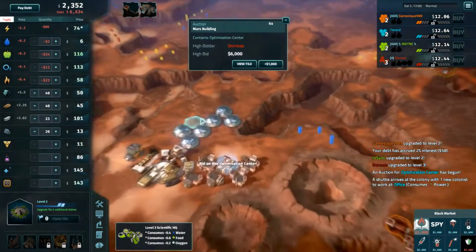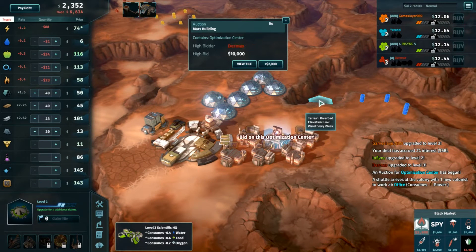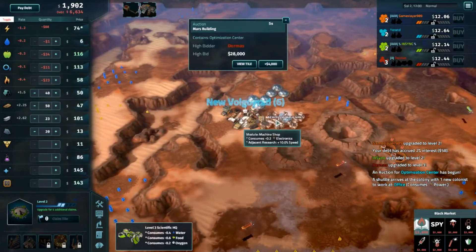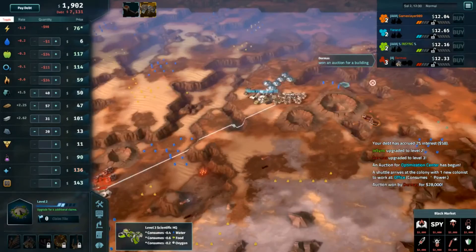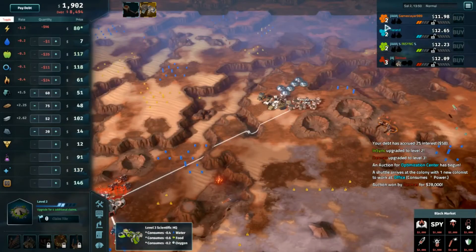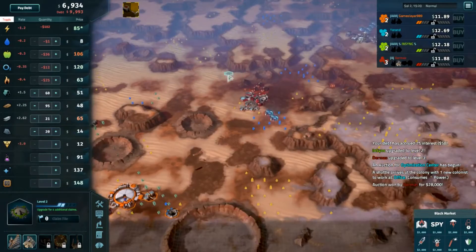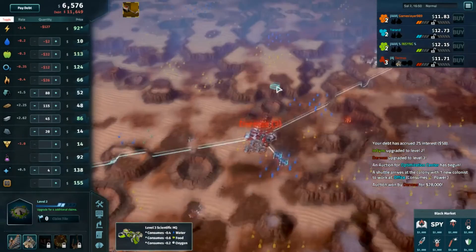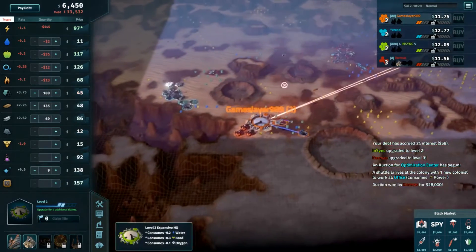Dermis manages to get that Optimization Center at 28,000 — I definitely would have pushed it into the high 30s. I'm a little surprised Dermis can afford it with his debt so high from founding early. He's already $80,000 in debt, kind of relying on everybody else for power at the moment. He's going to have to be concerned about that — otherwise we could see him fall out very easily once the interest starts coming in. I just desperately want to see nukes on Game Slayer's iron right now. It's so far away — medium and low tiles, perfect to nuke out if you want to keep hold of that iron market, which NSYNC has good motivation for right now.